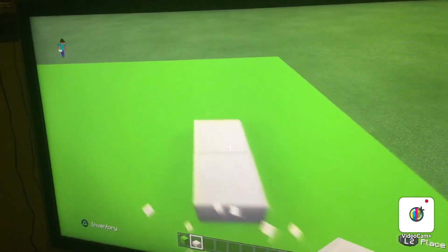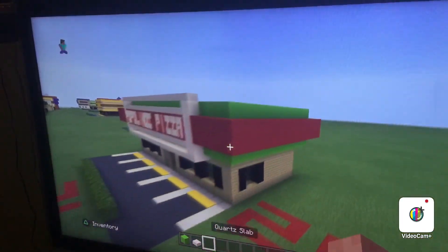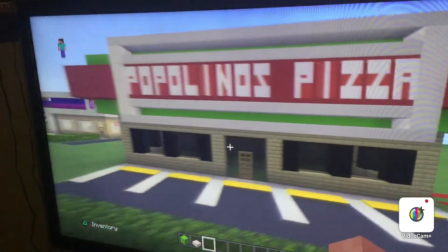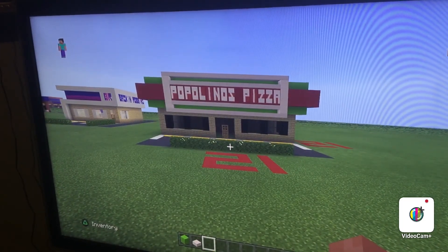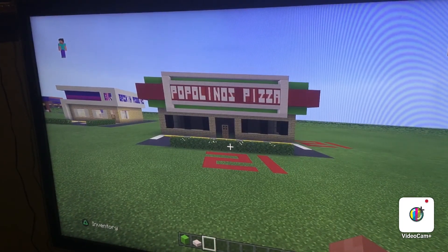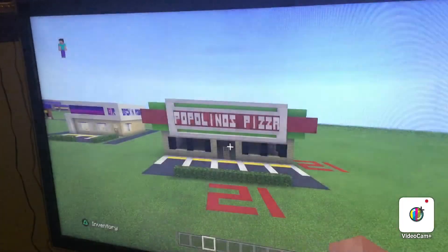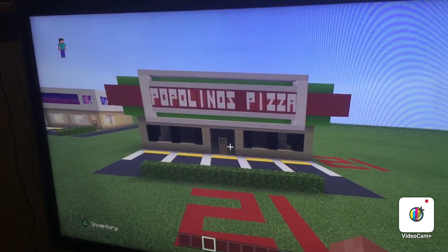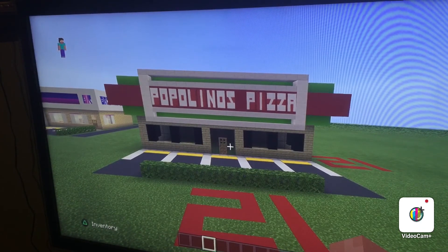I'm not going to make an interior — I don't really care about this. This is just for you guys, just to give you guys an idea. These tutorials — you can just do whatever you want. You can freaking build a helicopter pad on top of your Popolino's. You guys can do all that — this is just to give you an idea. Once you guys have done that, that is your Popolino's pizza 100% complete guys.